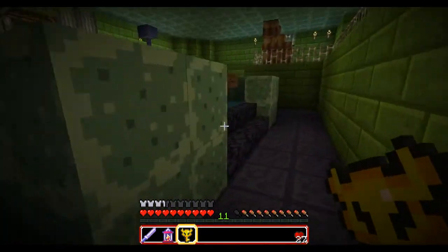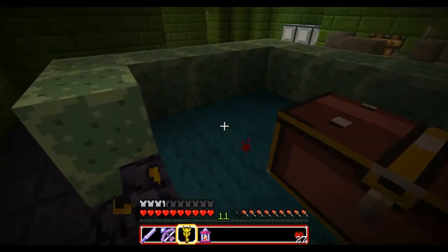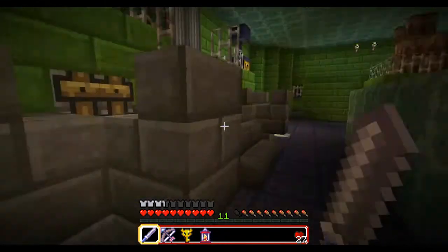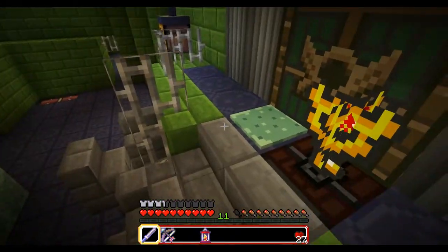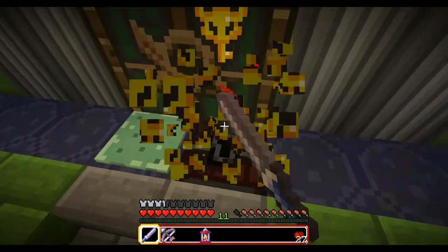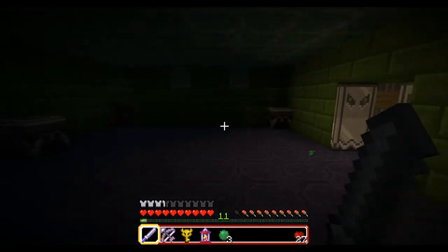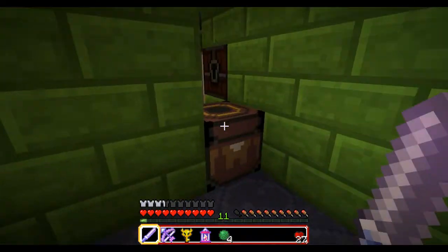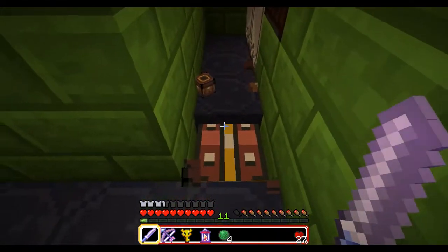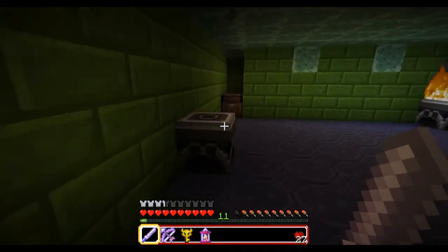Now that we've gotten the big key — the redstone torch — we can open the chest and get ourselves the bow, the unbreaking bow. I can't really say that much about the bow — it's pretty much the same as in Minecraft: you click the button, hold it down for more power, and then shoot the arrow. There's not really any special use to it. I'm not sure how Amarok is going to pull off the silver arrow upgrade, since there's no upgrade to the bow in Minecraft — perhaps just a bow with a better enchantment, that's the best I came up with.